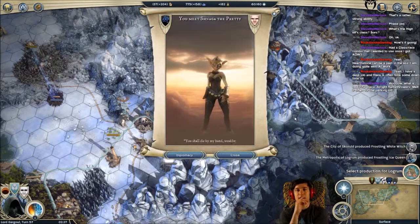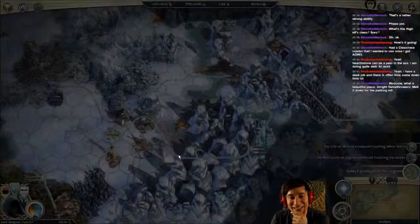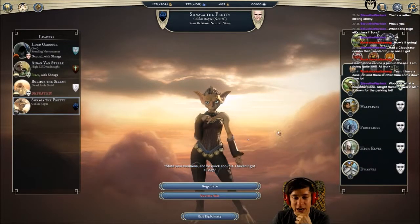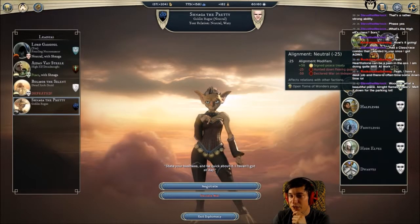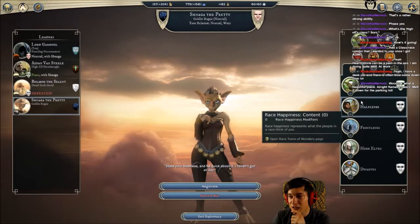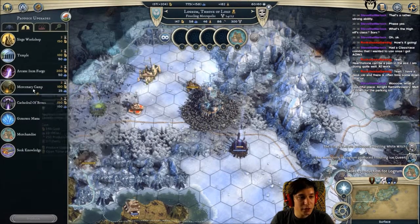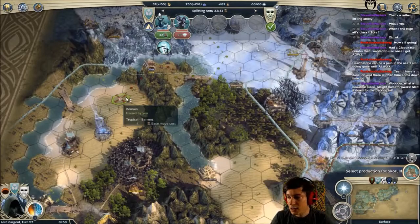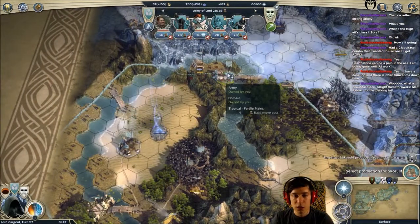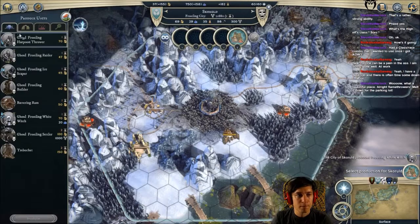You meet Snaga. Alright - I don't think that you are pretty. You shall die by my hand weakly. You really want it, huh? State your business and be quick about it, I haven't got all day. I regard you as explorer, expander, and destructive, and you're neutral. So I am going to attack you, I'm sorry for that, but I will do that - you won't stand a chance against my cool warriors.